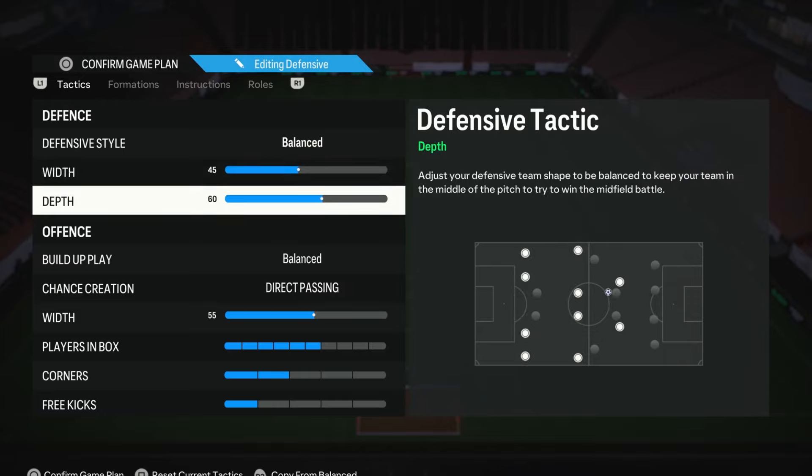For the depth, you can pretty much use whatever you want. If you struggle defensively and need a bit of help, you can use 71 depth — this gives you an automatic press from the AI, where they'll press your opponents like crazy, congest the middle area of the pitch, and make it a nightmare to play through. If you're more confident and want to be a bit more manual, you can go from 60 to 65, which gives you a higher defensive line but with more control over when you press. If that's still too high, you can lower it even more.